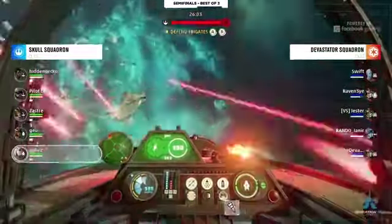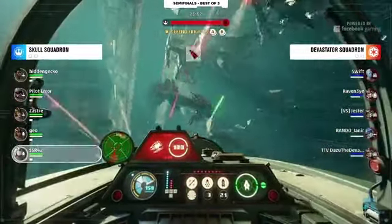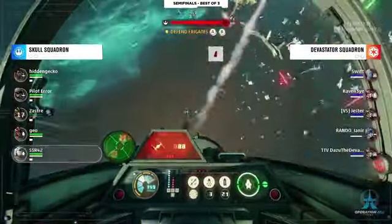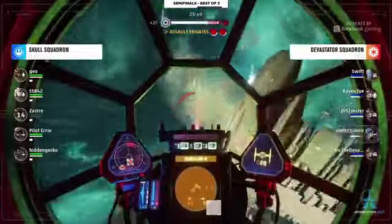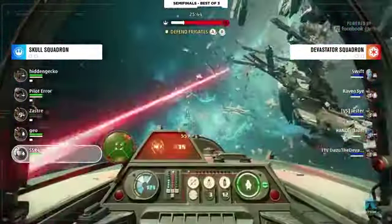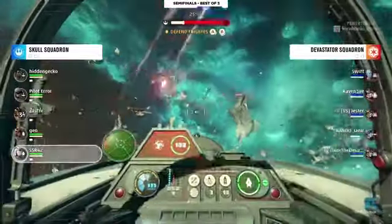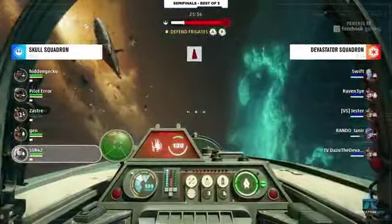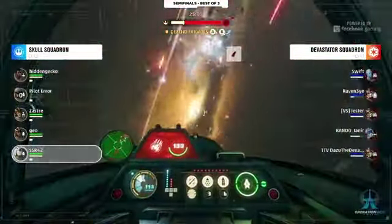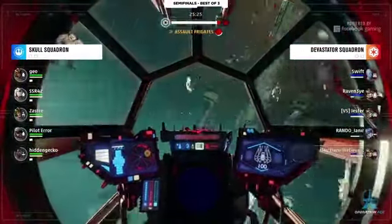They seem very evenly matched. In the previous matches, Winter Squadron was able to go above and beyond and finish it off so quickly. This one does seem like a more evenly matched pair, which always makes it fun because you get that push and pull on both sides. Let's see what they do — one out on Skull Squadron and a whole team on Devastator Squadron.